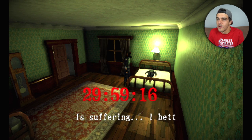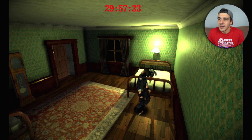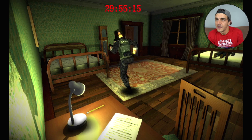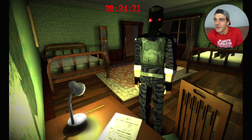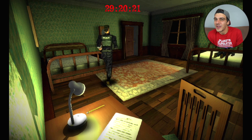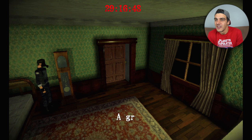Despite all your efforts, your friend got infected again. Find a vaccine before the time runs out. Same starting room — see if we can pick up the same knife. There's a note: as previously mentioned, our team will be provided with some weapons, no military members with us. Robert will provide basic info — a knife, a normal and custom nine millimeter pistol, and a shotgun. The knife is the most basic weapon. There's also a bed here, probably a save point — though it looks like it's just a 30-minute run.